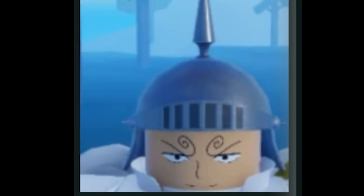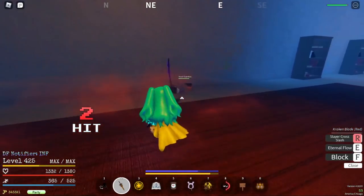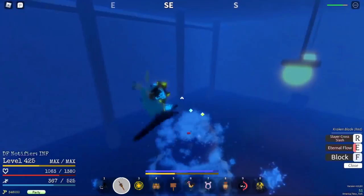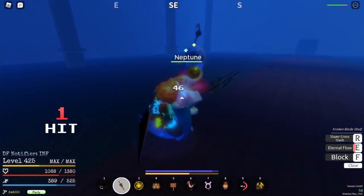Guardian Helmet, 5% drop rate, obtained by defeating Mr. Shee Shee Swan at Sky Island — destroy him. Neptune's Crown, 5% drop rate, can be obtained by defeating Neptune at Fishman Island, plus 1.5 HP regen.